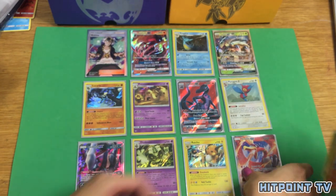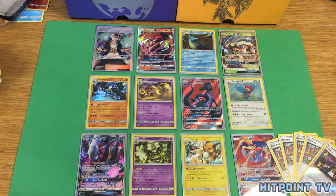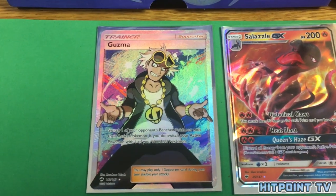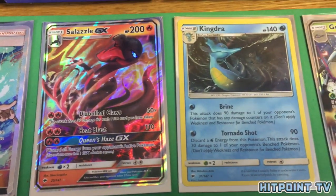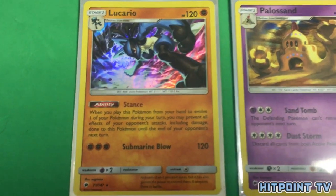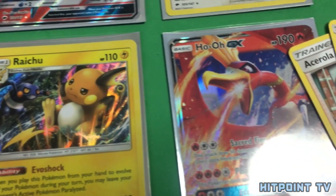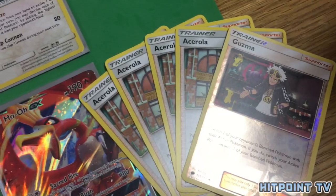As a thank you for sticking around the whole time, here's another code card — let us know in the comments if you got anything awesome. Here's a recap: we got the Full Art Guzma, Salazzle GX, Kingdra Holo, Golisopod GX, Holo Lucario, Holo Palossand, Salazzle GX, Porygon-Z, Darkrai GX, Dusknoir, Raichu, and Ho-Oh GX. We also got four Acerolas and the Reverse Holo Guzma. Not too bad! That's it for our Burning Shadows booster box — next time is part three of our haul with the Elite Trainer Box, Collector's Album with single booster pack, and two three-pack blisters. If you enjoyed, donate to our Ko-Fi page — link in the description — and don't forget to comment, like, and subscribe. See you later!